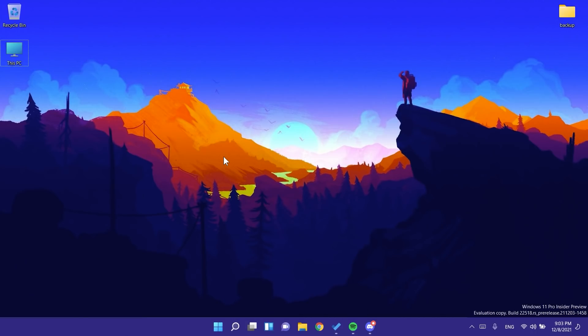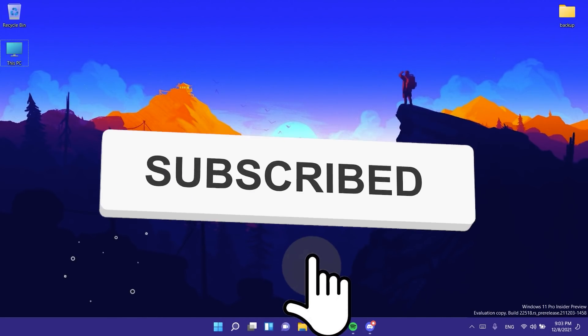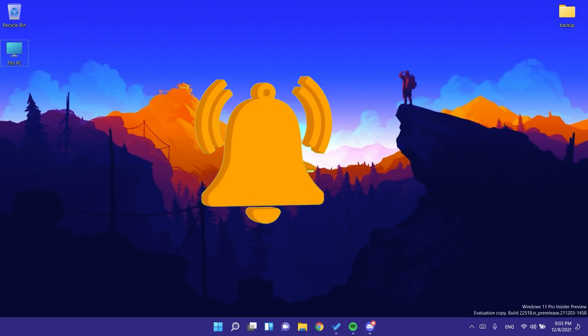This is build 22518 for today. As you can see, Microsoft is releasing new features but only rolling them out to certain Windows Insiders, so most of them aren't available to a lot of us. If you're on the dev channel, make sure to install this and let me know in the comments what you think. Don't forget to leave a like and subscribe to the TechBased channel with the notification bell activated. That was Emmanuel from TechBased — until next time, have a nice day.